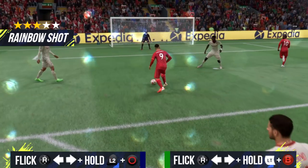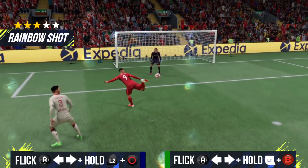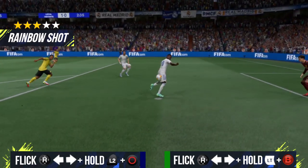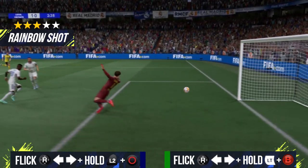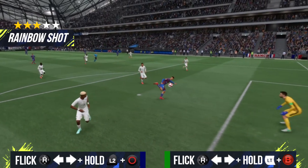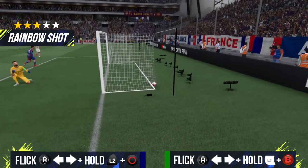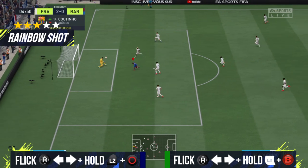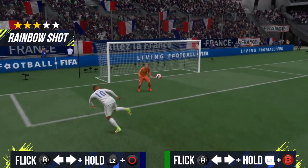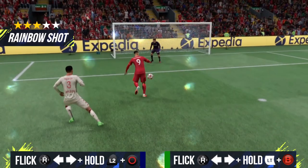The last flare shot is the rainbow flick finish — it looks like a scorpion kick. On PlayStation, first do the rainbow skill move by flicking the right stick opposite then same direction, and while your player is doing the rainbow move hold L2 and shoot with one bar of power. On Xbox, do the rainbow skill move and while it's happening hold LT and shoot. This is the hardest one — you have to be really quick.